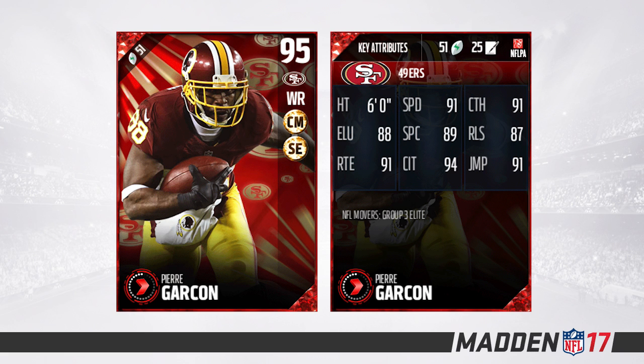Up next at number 9, we have a wide receiver — Pierre Garçon, 95 overall, going to the 49ers. He has the slot expert and chain mover chemistries. 91 speed, 91 catching, 88 elusiveness, 89 spectacular catch. The standout is his catch in traffic at a 94, which is excellent. Along with 91 route running, this is a 95 overall card and probably one of the better decently priced receivers currently available. I would say get this card on your squad.